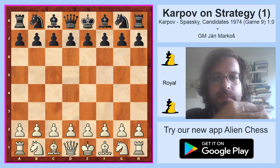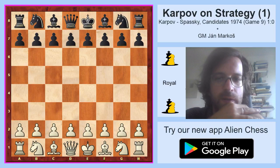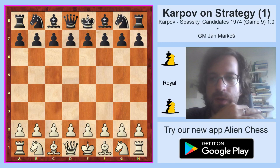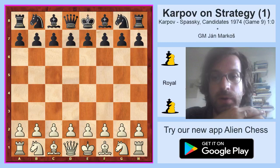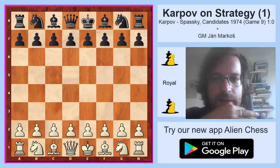Hello ladies and gentlemen and welcome to Royal Chess. My name is Jan Marcos, I'm a Grandmaster from Slovakia and I have prepared a series of videos on strategy for you. This series will be based on Karpov's games. The ex-world champion Anatoly Karpov was one of the best strategic players in the world. Today we will focus on the ability of making use of weak squares in the opponent's camp, and we will look at the game between Karpov playing the white pieces and Boris Spassky playing the black pieces, played in Leningrad in 1974 — the ninth game of the candidates match.